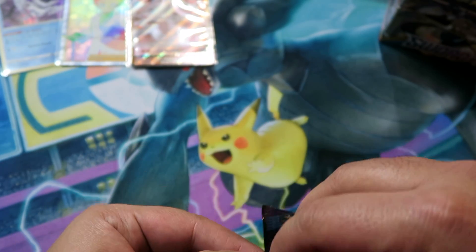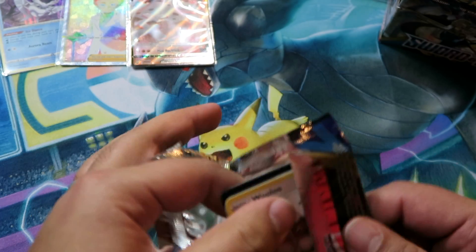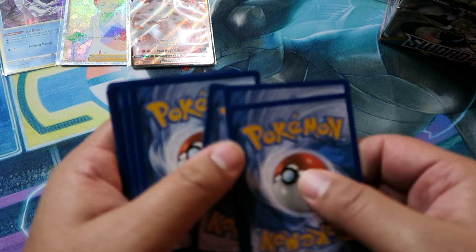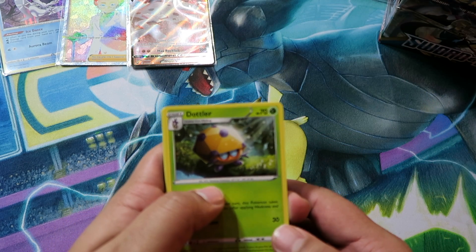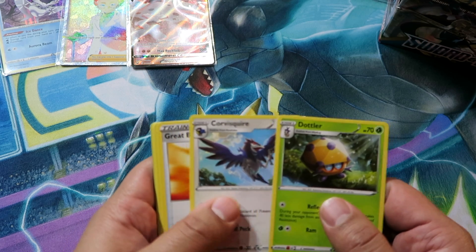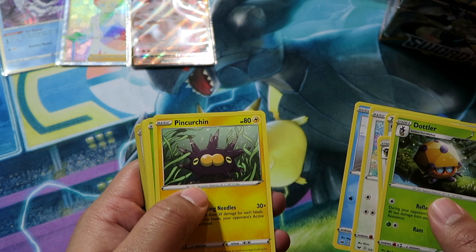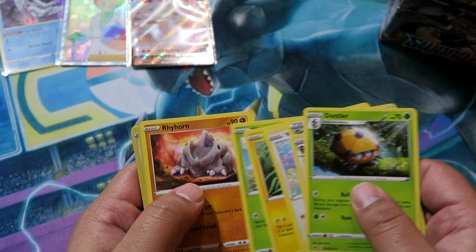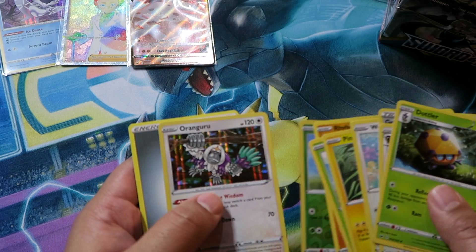Corviknight's a cool Pokémon, I liked them in the games. Pack nine: Dottler, Corvisquire, Grapplett, Wooloo, Sobble, Pincurchin, Blipbug, Rhyhorn. Reverse is Roselia — I know it's a common — and then an Oranguru holo.